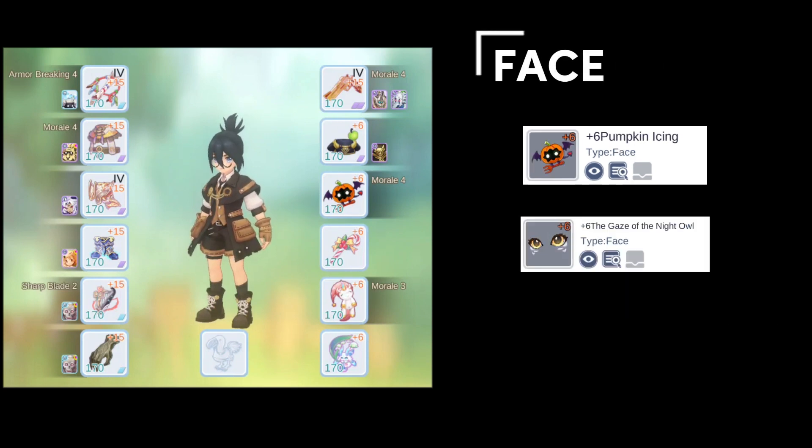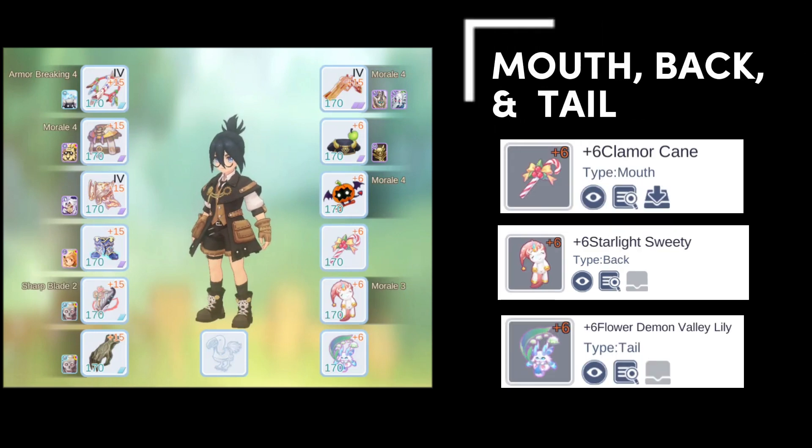For face, I prefer the pumpkin icing — too many people carry fear resist nowadays which nullifies gaze of the owl, and I find that the curse from pumpkin icing lands very often, allowing things like lord of death, chaotic blade, and ore spirit to activate more consistently. Clamor cane, starlight sweetie, and flower demon valley lily are mandatory for the rest of the headgears. Clamor cane is our only source of proccing stun; starlight sweetie forces people to choose between blocking sleep with nightmare card or stun with orc hero card; and demon valley lily is needed to proc poison.